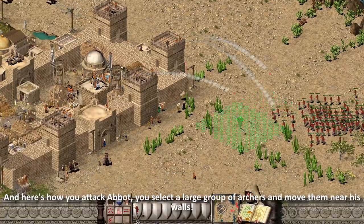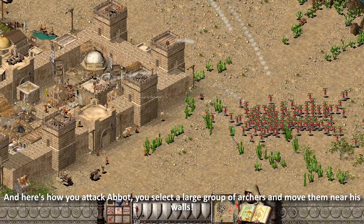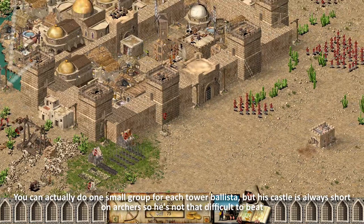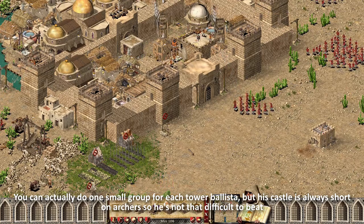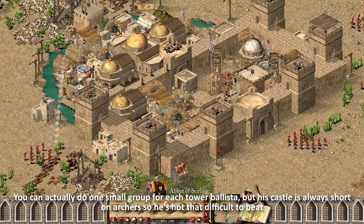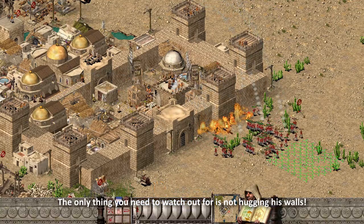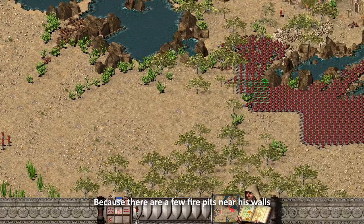Here's how you attack the Abbot: select a large group of archers and move them near his walls. You can do one small group for each tower ballista, but his castle is always short on archers, so he's not that difficult to beat. The only thing to watch out for is not hugging his walls, because there are a few fire pits near them.